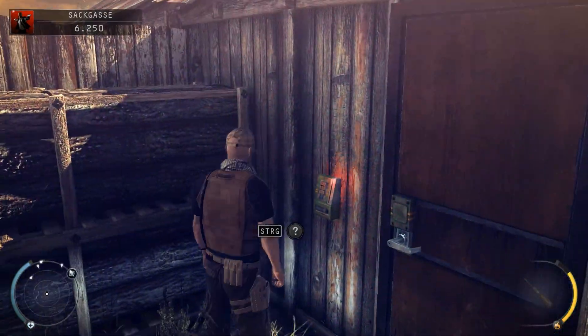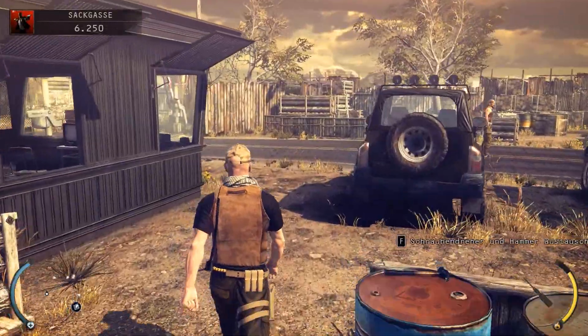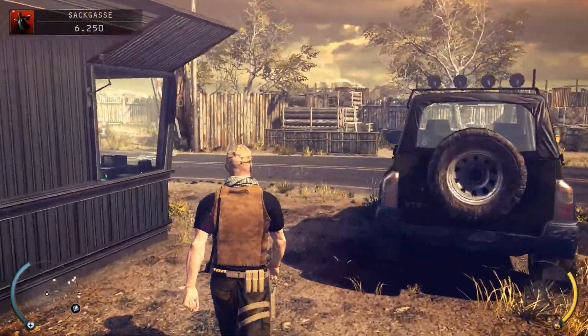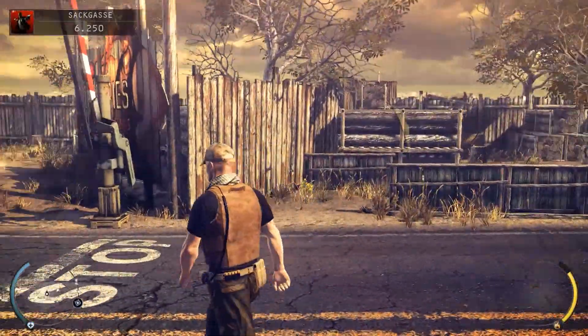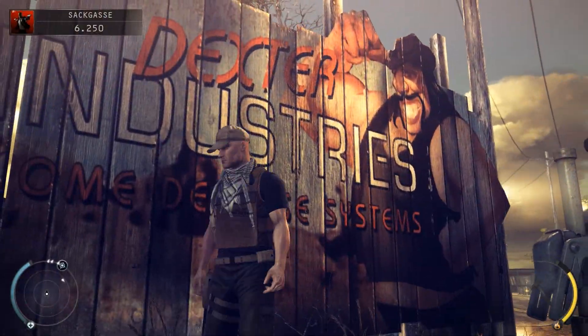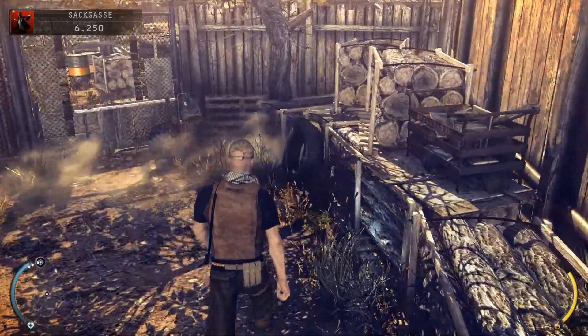Okay, hier brauchen wir eine Schlüsselkarte. Erstmal werden wir uns ganz dezent umgucken in dem Level, wie wir das kennen. Hammer – kann man natürlich auch mitnehmen. Das ist nicht sogar sein schöner Leibwächter vom guten Blake Dexter – dieser Sanchez, mit dem wir schon sehr unangenehme Erfahrungen gemacht haben.